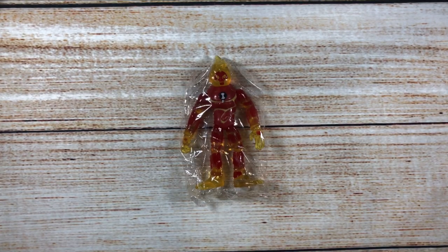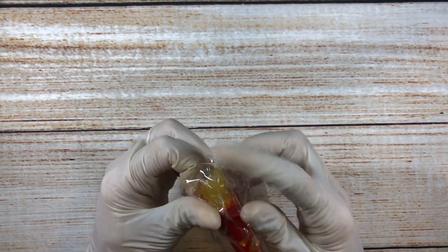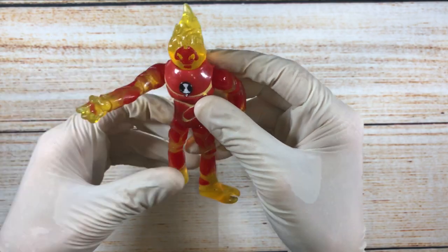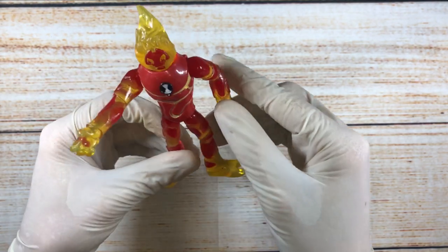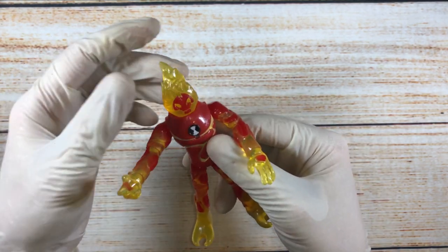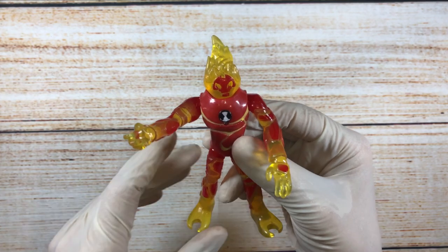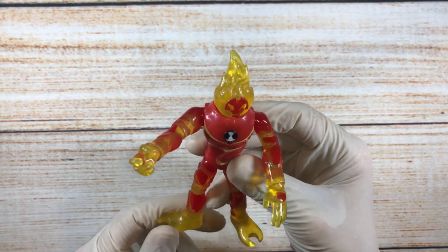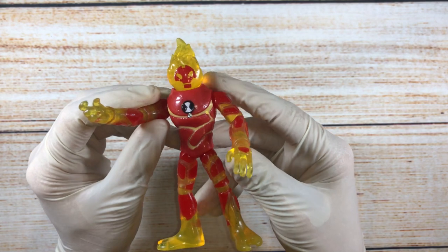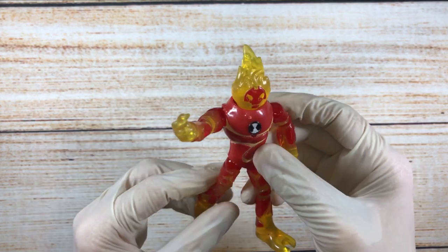Another guy I want to show is Heatblast — actually one of my favorites, I'd put him in my top five. Look at him! He can rotate his limbs. Inside the TV show he can fly, manipulate fire, and shoot various kinds of fireballs. His biggest weakness is that he can get extinguished quite fast if a high amount of water is used on him, though he can reignite quite fast again.